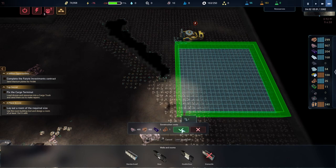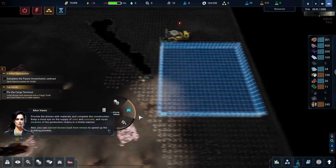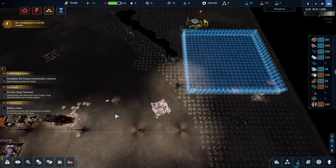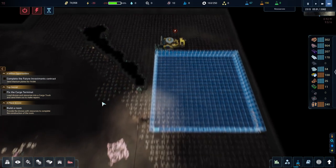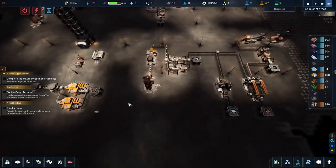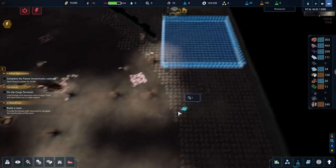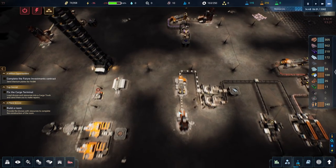I just didn't hit the button - that's why. Provide the drones with materials and complete the construction - that was my bad. Now I understand - it's about 400 of each. It's going to be a costly endeavor but it'll be worthwhile because that's where the people are going to go, and they'll have enough room for all their beginning jazz in there.